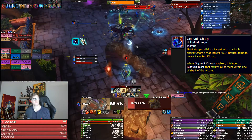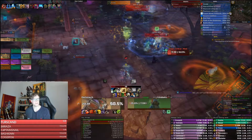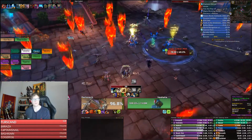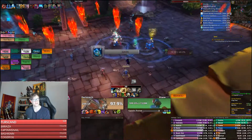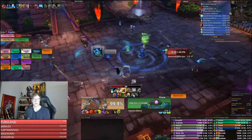Phase two happens at around 40%. Mecha-Tork flies into the air, throws exploding sheep, puts out fire lines, and shoots at the ground. Just don't stand in the bad stuff. People will still be getting shrunk, so don't stand on them. You'll still need to deal with the spark bots, and Gigavolt Charge will still be going off — make sure you're using line of sight around the rocks.